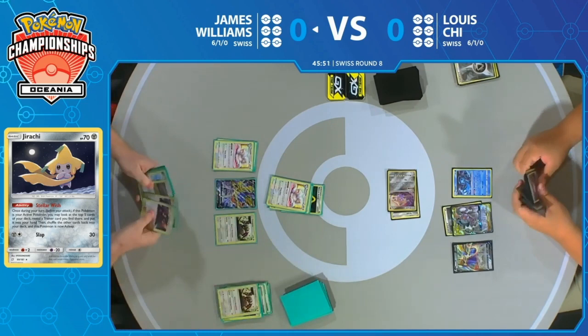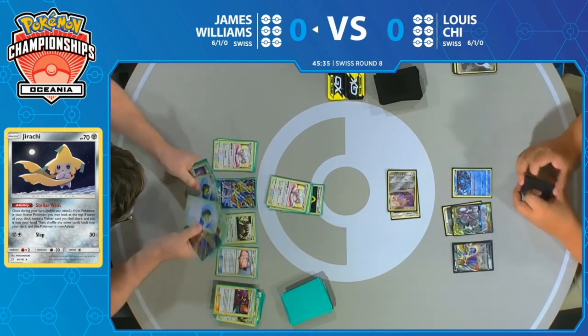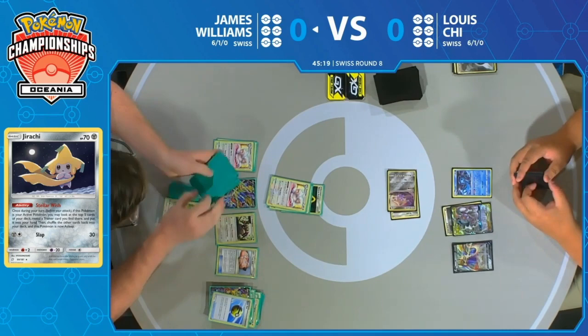How does this matchup go with Cinccino being a very aggressive mill? The fact that you're able to start discarding so early and so often is a benefit we're not used to seeing. We're at this awkward stage right now where you don't know — you're not getting that full effect by way of Lieutenant Surge. But when you see that start to come into play and see how many cards James is able to take away from Lewis in single turns, you can see how this matchup can flip on its head.